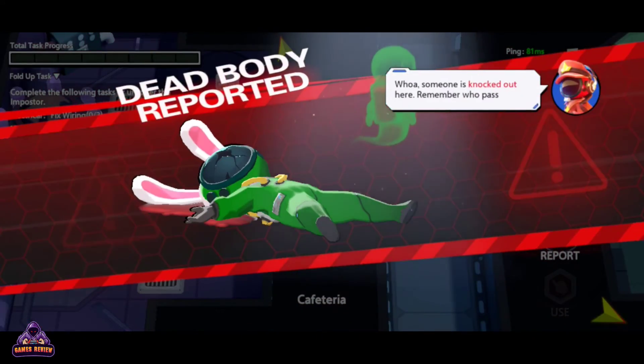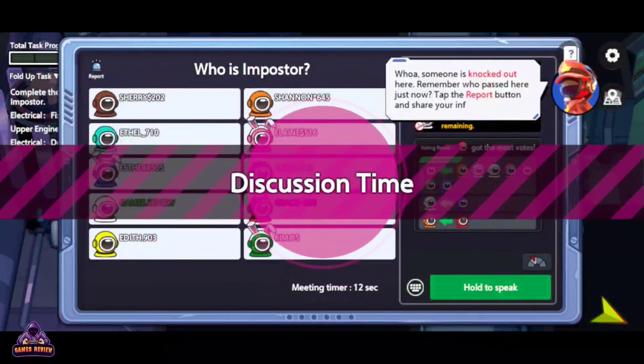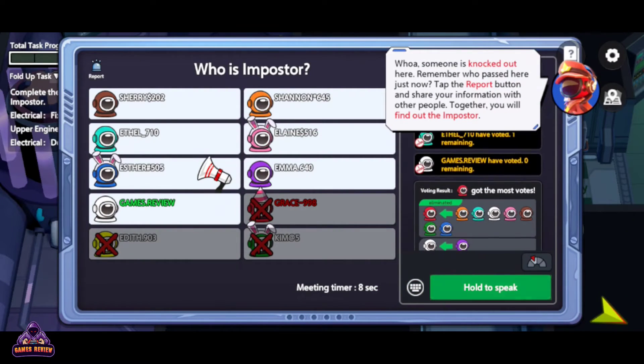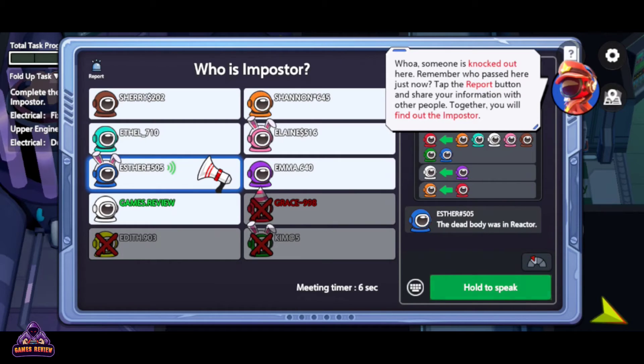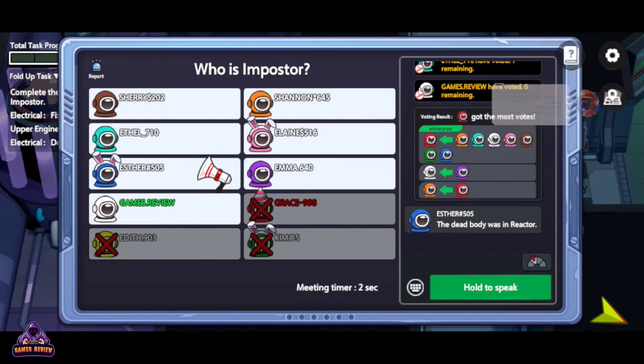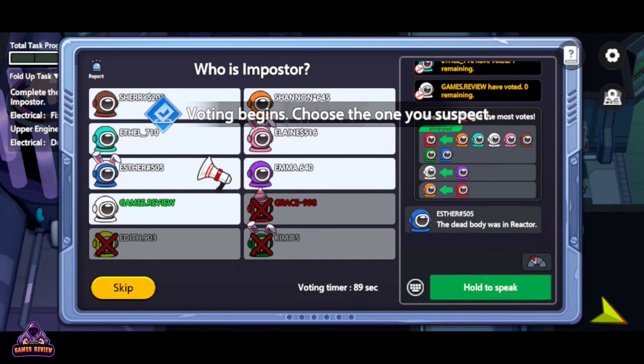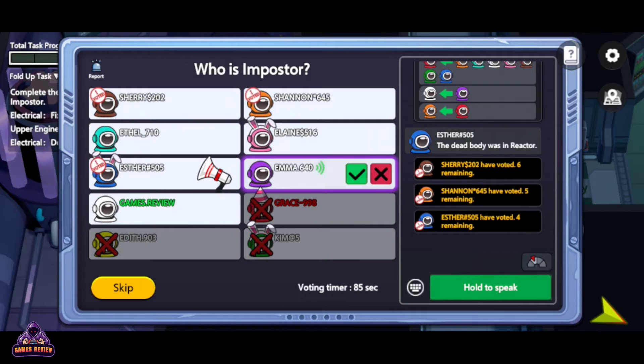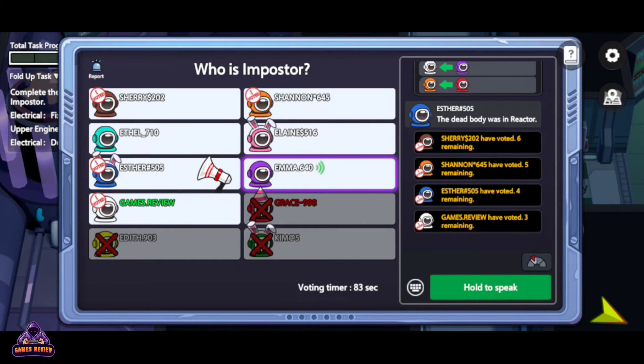Whoa, someone is knocked out here. Remember who passed here just now. Tap the report button and share your information with other people — together you will find out the impostor. Vote for Purple. You caught me red-handed. Just vote for me.